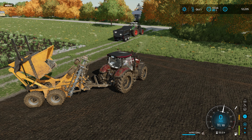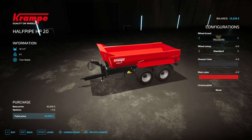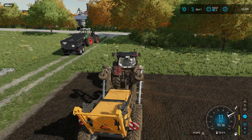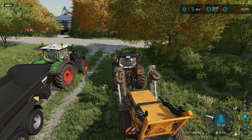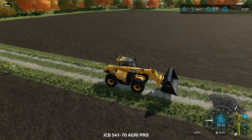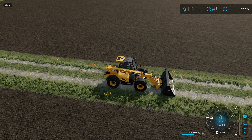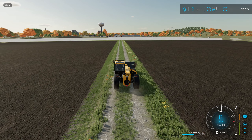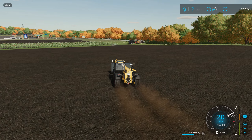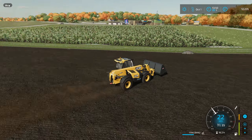We've got the dump trailer — basically using that to get the rocks. We need the GCB now, these rocks are quite heavy. Pretty much all we're doing is tipping on the side, then into the trailer. We've got a pile down in the middle there as well.